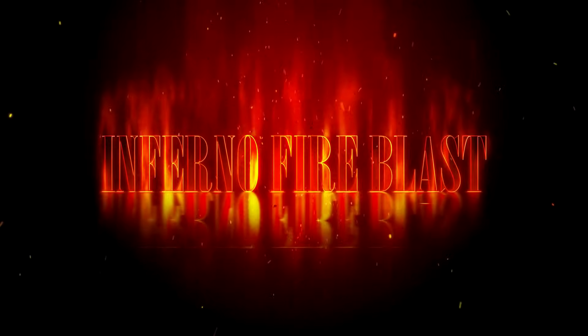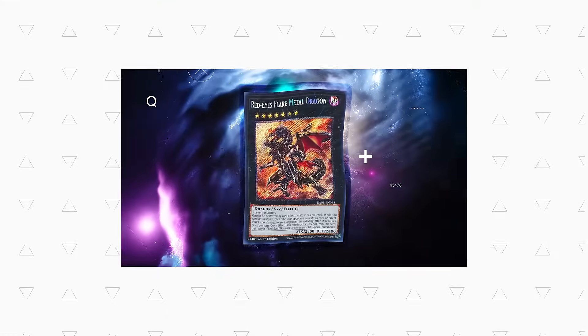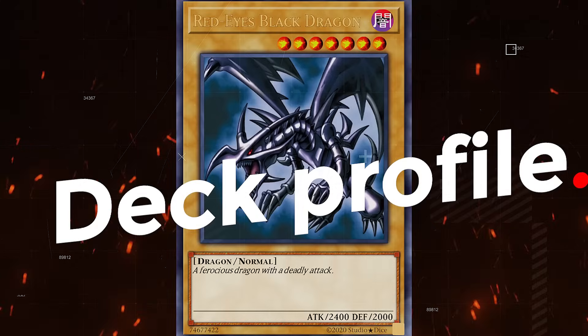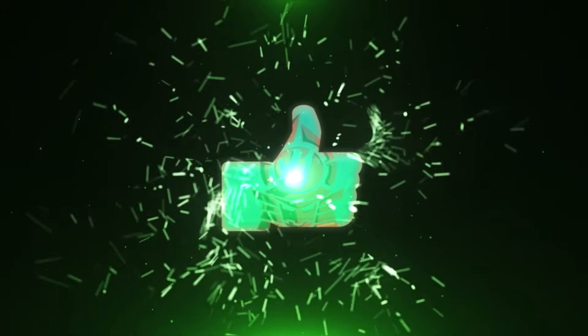Today we're going to be unlocking the power of the Inferno Fire. In today's video we're going to showcase a new — well, new to me — FTK combo. First turn kill with Red Eyes, consistent. And number two, if you don't have the FTK, you set up an unbreakable board which brings out Red Eye's Flare Metal Dragon. Burn, burn, burn. GGs, don't reach, shake my hand. Especially in this format, if you can establish at least two Red Eye's Flare Metal Dragons against a Snake Eyes deck, they can no longer activate cards and lose the duel. This deck is absolutely insane.